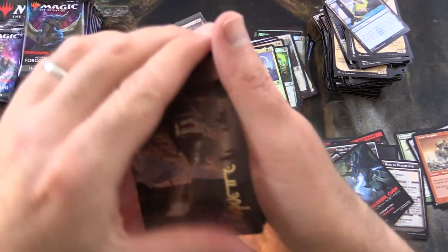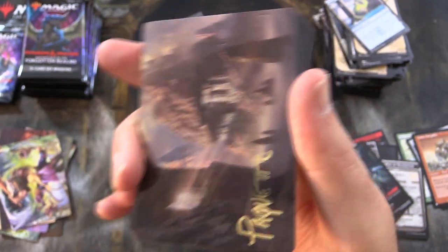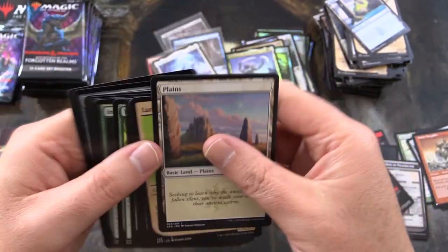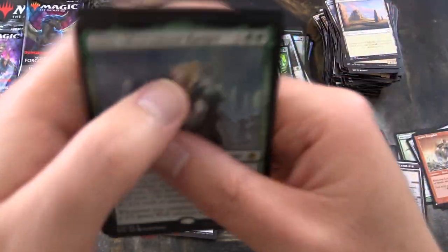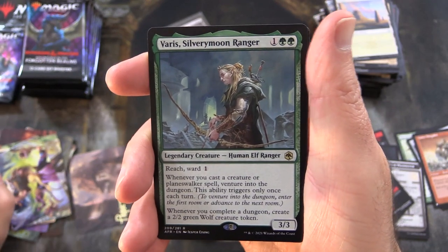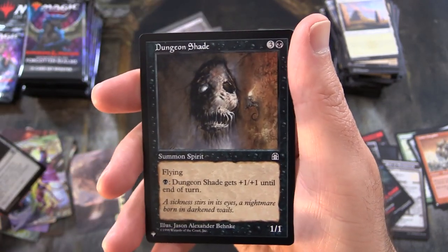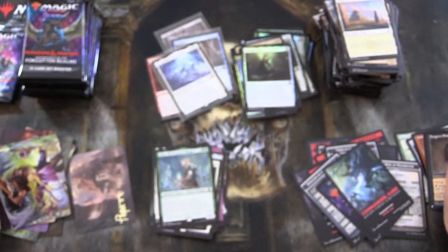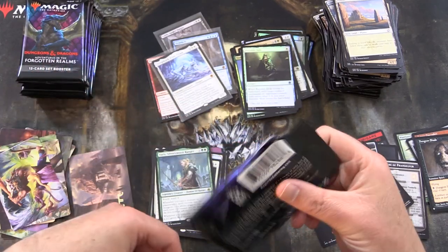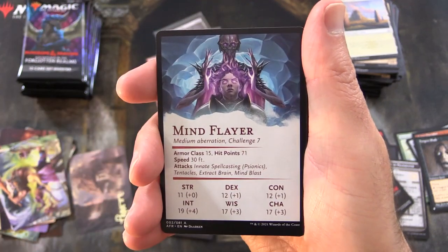This one is a mountain — signed by Adam Paquette. Nice — a signed art card, always good to see. We've got a Plains. Varus Silvery Moon Ranger is the rare, along with a foil Portable Hole. And from the list, that is Dungeon Shade — creepy as. I think that might have been one of the candidates for the top ten creepiest Magic cards — I'll chuck a link in the corner in case you missed that video.